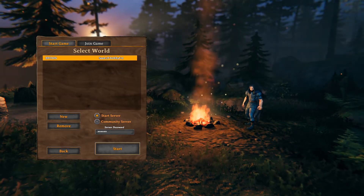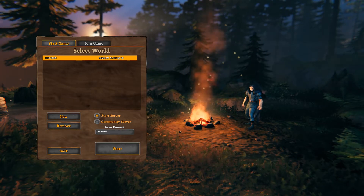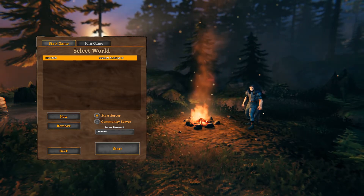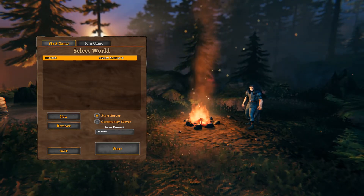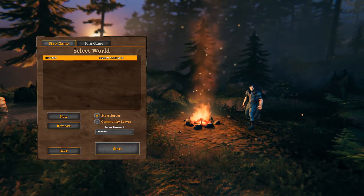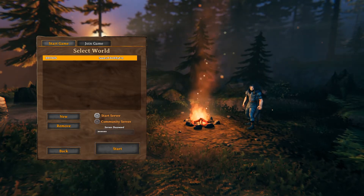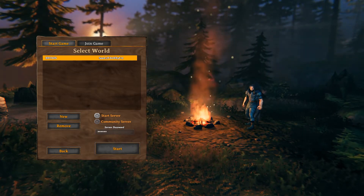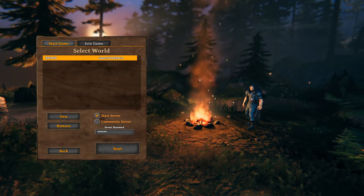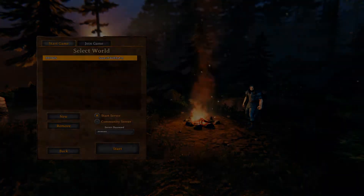And then there's a community server option that you can select if you want other people to join. Once you create your character, those are your two options. I believe you can do single player if you unclick that — you don't need a server password then, that's just completely single player. I always just start a server and add a password anyway, then click the start button.